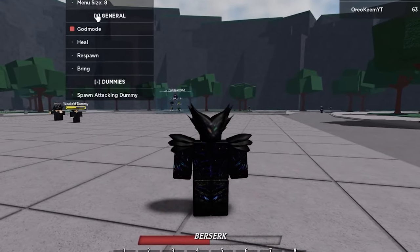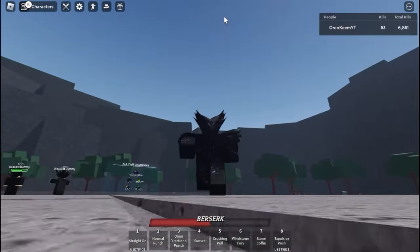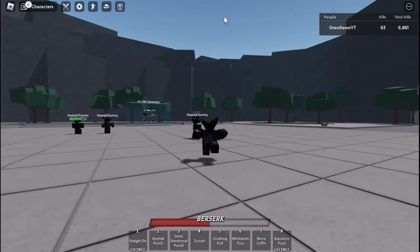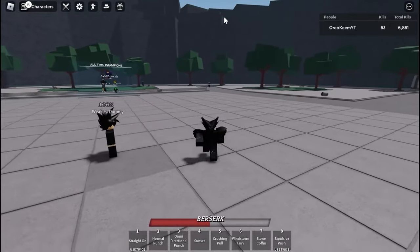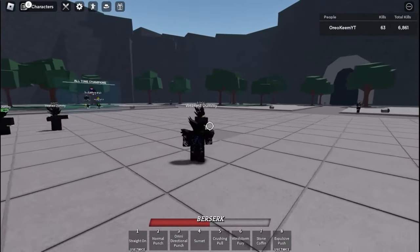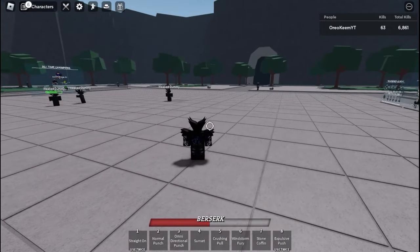So every time I'm in Saitama, I'm gonna try and use one of the moves to get eight moves. Now y'all, we have eight moves: Explosive Push, Stone Coffin, Windstorm Fury, Crush and Pull, Sunset, Omnidirectional Punch, and Don't Watch. We're straight on. Let's see this combo — I'm not even feeling up to remember all this stuff. We'll start straight on. Let's go.